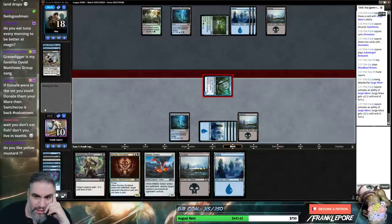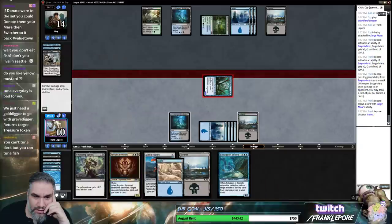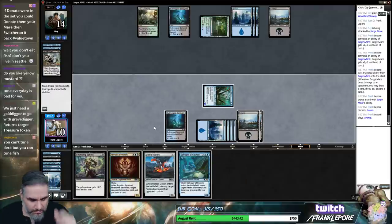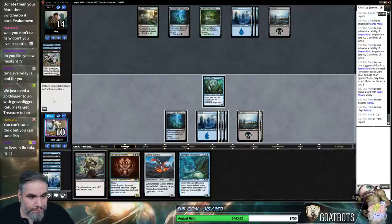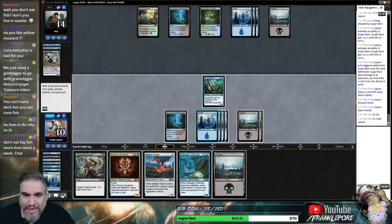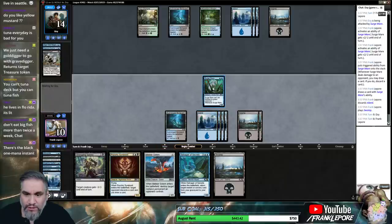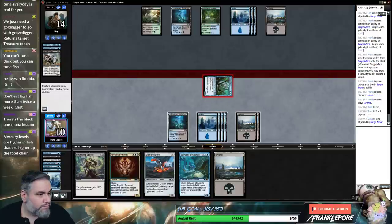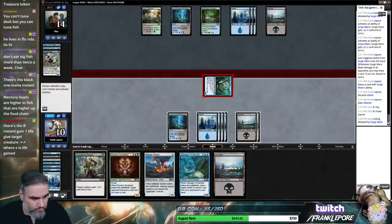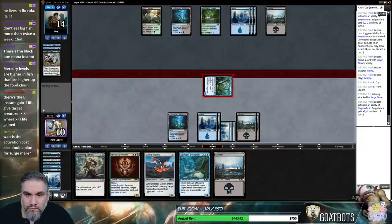I don't think there's a one-damage spell that you can have. So yes, let's get rid of an island. Play a land — here we go. So we can attack for two. Discard the Salvager or discard the Swamp.